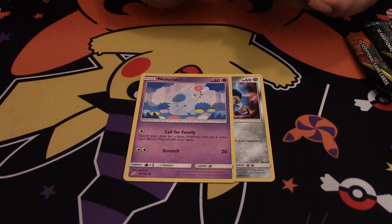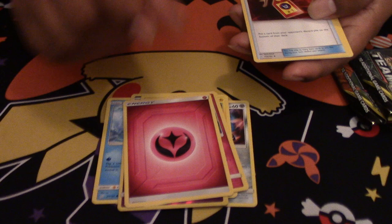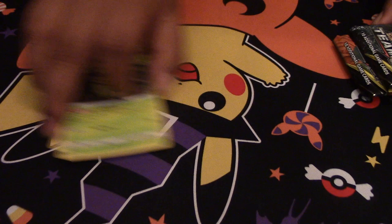We got a Honedge, Nidoran female, Magikarp, Poochyena. The reverse holo is a Nidoran female. Mimikyu, Mimikyu, Fairy Energy, Eternatus, Nidoran, and Kakuna. Alright, so far nothing in that pack.